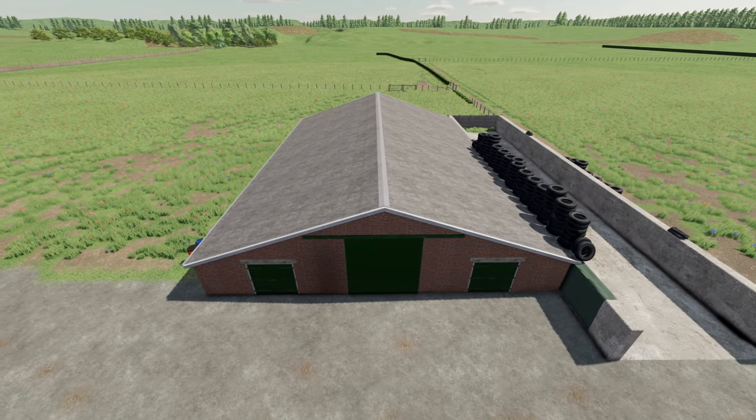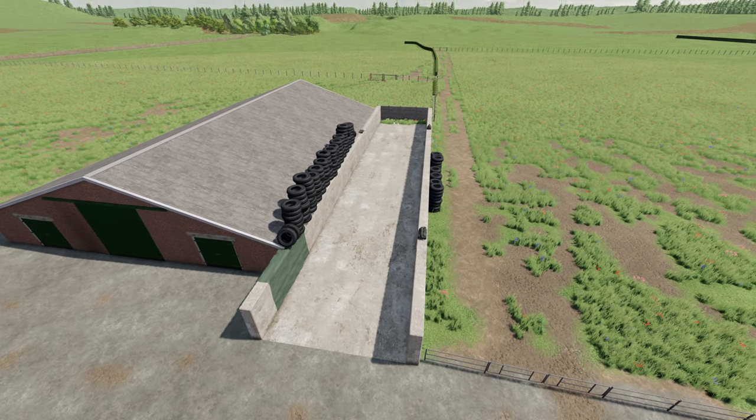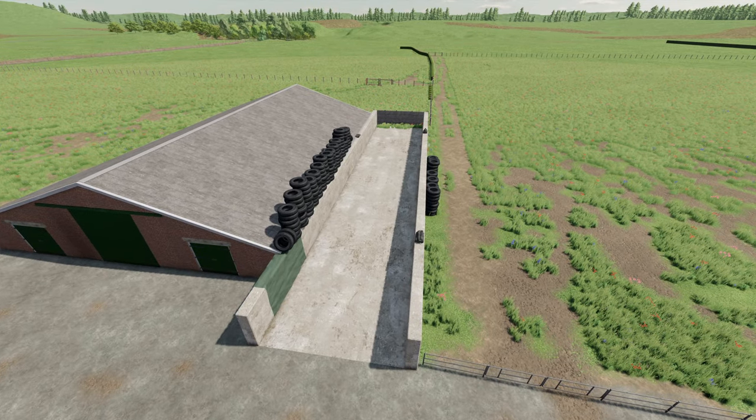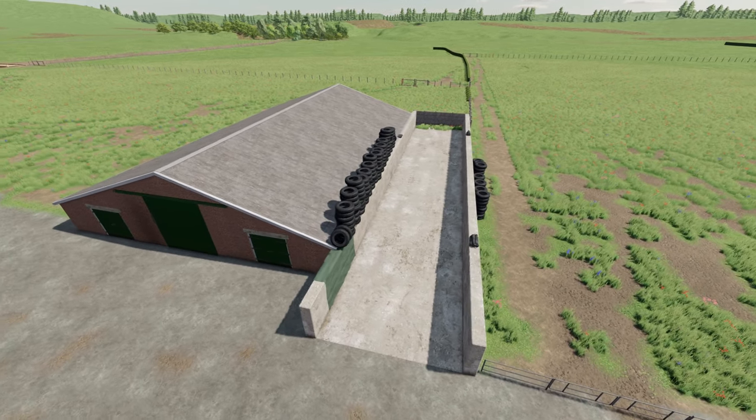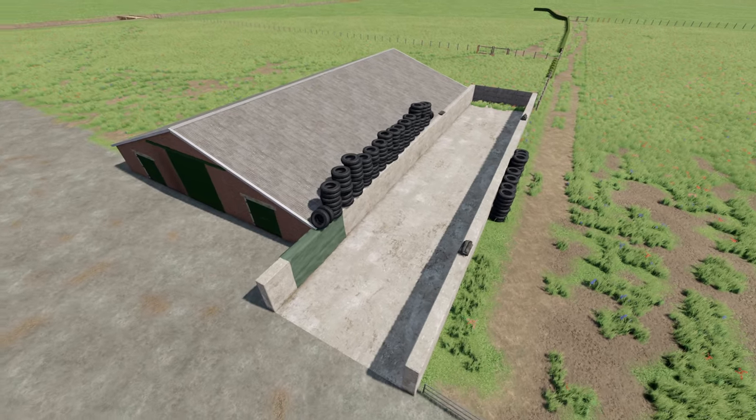Here we have another large cattle shed. This is normally stacked with wrapped bales - big wrapped bales. But since there's a silage clamp, I thought I'd put some more tyres on it and have a bit of a laugh with it.